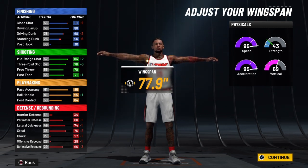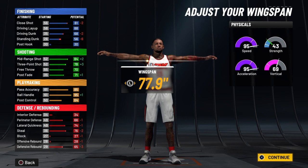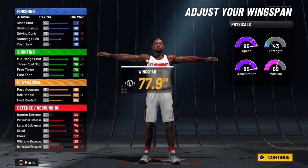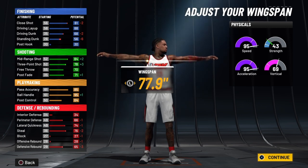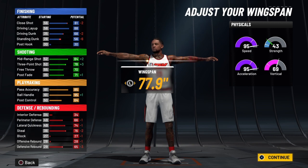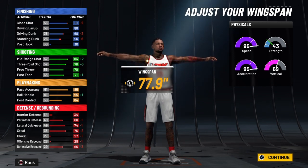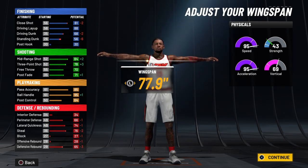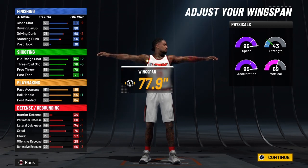Your driving dunk will be 72, going to 82 with takeover, so you're going to be able to finish at the rim because you'll be ultra fast. Your standing dunk will be 60 at 99 overall, going to 70 with takeover. Your mid-range will be 88 at 99 overall, going to 93 with takeover. You're going to have a three-point shot of 82 at 99 overall, going to 87 with takeover — so you're going to be wet shooting that three off the dribble. This is a dribble guard, offensive threat dribble guard for sure.